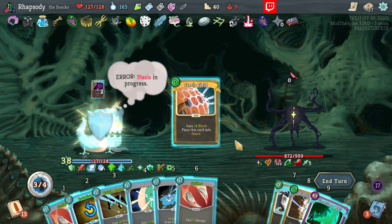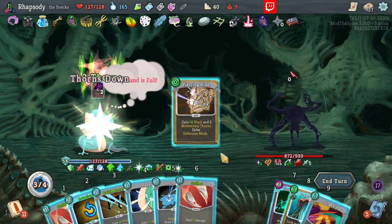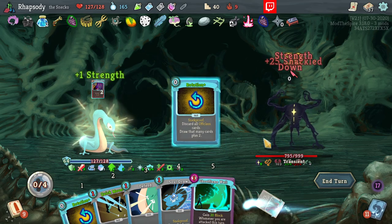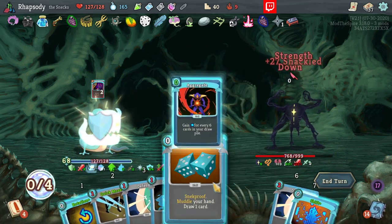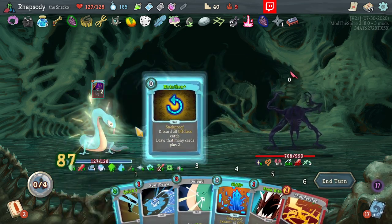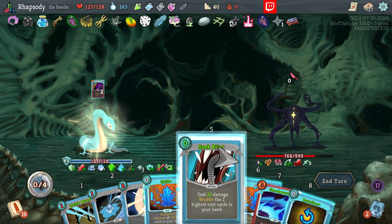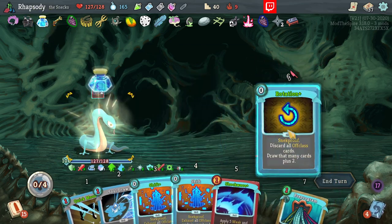Shifting is actually really good here because all of the zero-cost cards still just draw me another card, so it becomes really, really simple to just cycle through a lot of the deck. Even if I don't necessarily know what I'm accomplishing by doing that. As long as we have enough rolls, we'll just keep being fine. Can't really play anything after that — that's fine. Play the Snack Bite — just keep going.